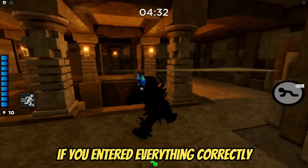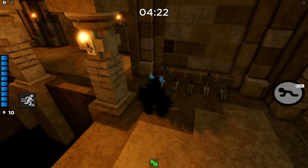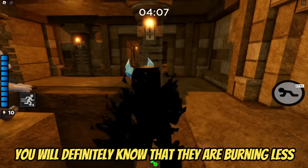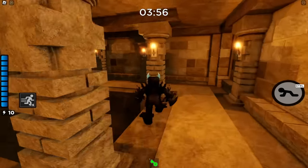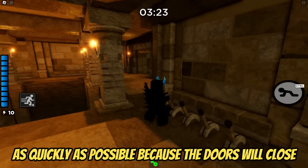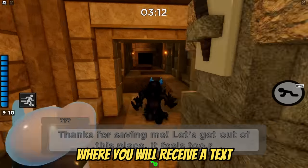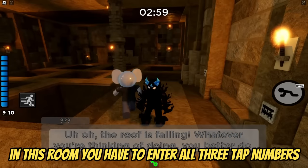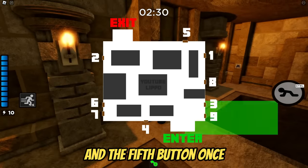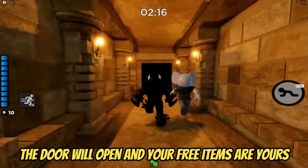If you entered everything correctly, you will be teleported to another room. Here you have to turn all the levers in the same direction. The door will open for you. Here you have to burn all 4 candles — you will definitely know that they are burning. Turn the levers on again but in the other direction and get to the room as quickly as possible because the doors will close quickly. Follow the path until you come across a room where you will receive a text. In this room, you have to enter all 3 tap numbers that you wrote down. Here is a map of which buttons to press — for me it was the 4th button twice and the 5th button once. You have to be quick because the ceiling is falling. If you enter the code correctly, the door will open and your free items are yours.